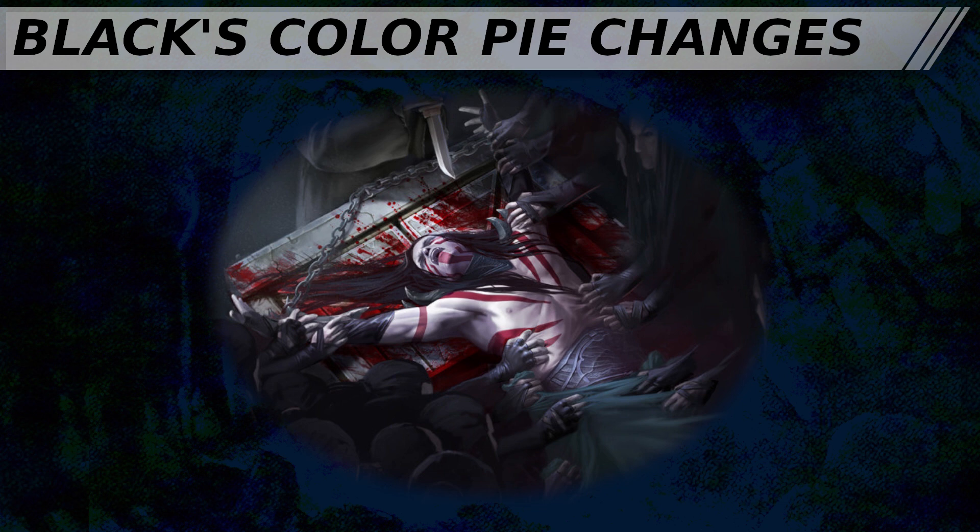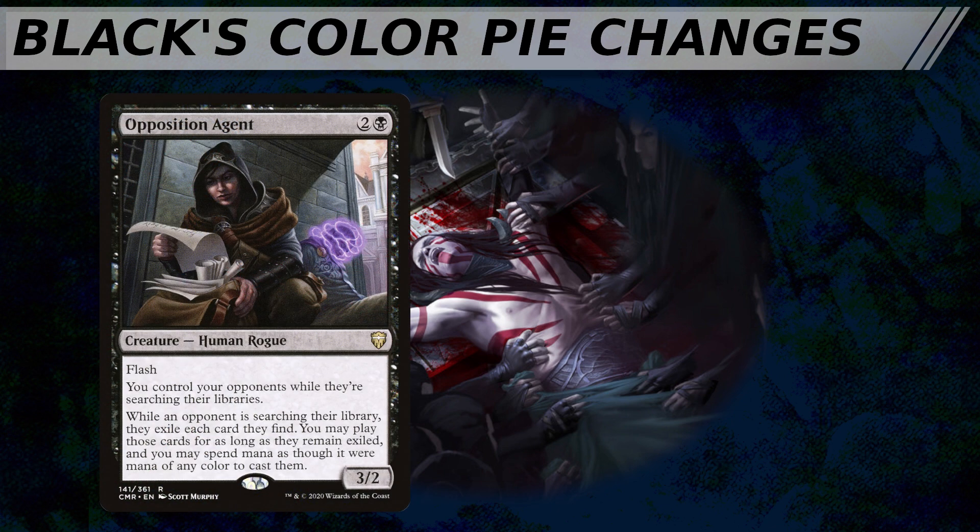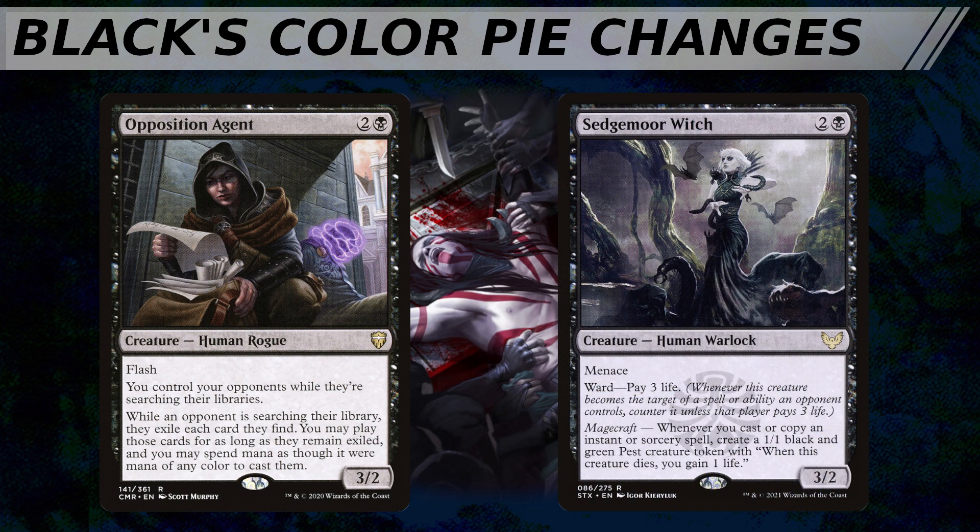We may continue to see a trickle of creatures with a new kind of gotcha mechanic, such as on Opposition Agent, who have either a strong ETB effect or a static ability which punishes players for a spell or ability they already have on the stack. This is design which we really probably should be watching out for under the heading of flash. Ward, one of the new keywords from 2021, is going to appear on black cards, often with a cost not in mana but in life which players will need to pay. In its early incarnations, I don't see this as being a major benefit in Commander where players tend to have so much life to play with. I could see it being more powerful in the form of a mass protection spell, such as an enchantment which gives all of your creatures ward — pay one life. This isn't something I expect to see a lot of, as that's really more white and green's share of the color pie than black's, but it is potentially something that R&D may explore while they're looking at mechanics like ward.